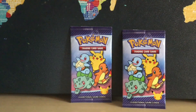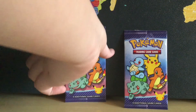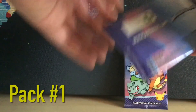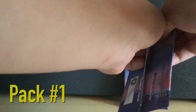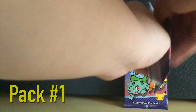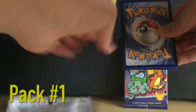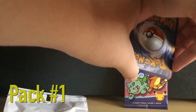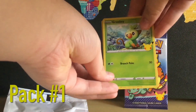We're gonna open the Pokemon card packs up. First Pokemon card - we are trying to grind for hollow Pikachu. I don't want to show the best one yet. This is the best one right here, it will be shown last. Anyways, we got Crookie.